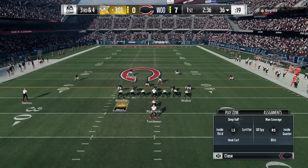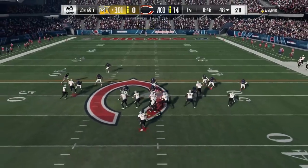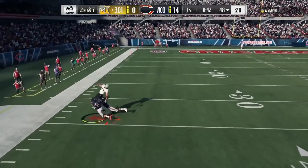For the 3-4, not so much, like I said. Impact block is 90 on this card, 87 on the lower one — so good against the run, against pulling guards and whatnot.